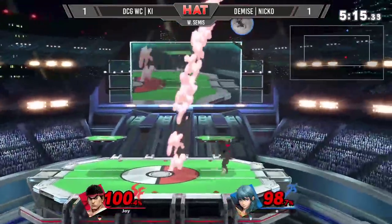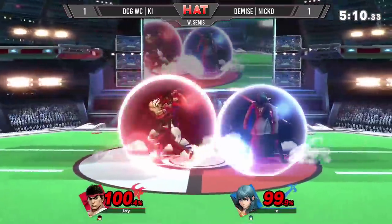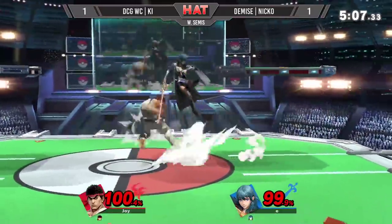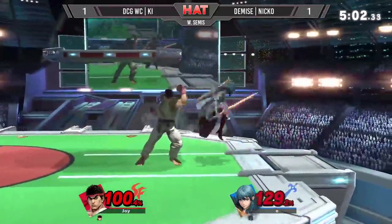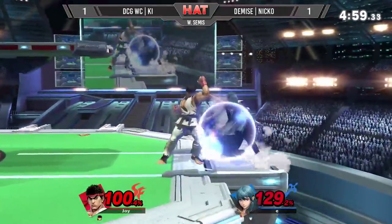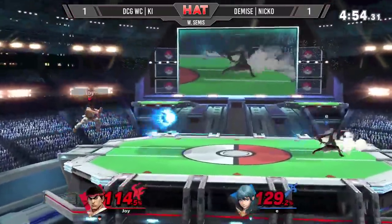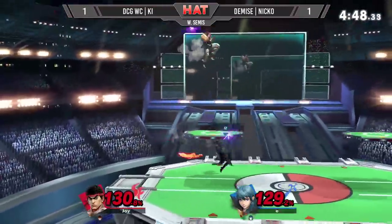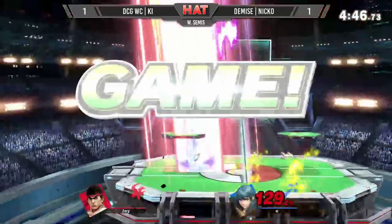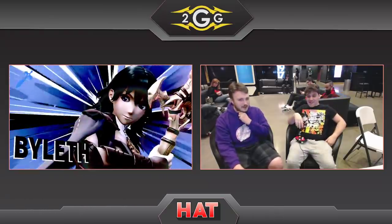Niko's Tatsu sends Key straight up. Key follows up on it — not quite yet. Both characters at center stage shielding. Tense action. Tatsu sends Niko's Byleth jaw and away. That was the jab from the Tatsu right there — Key being so patient. And then the up tilt for the kill. That is game three.